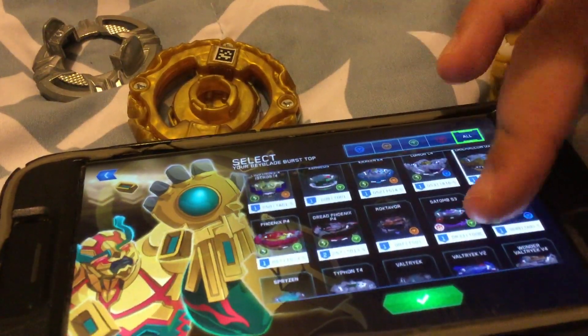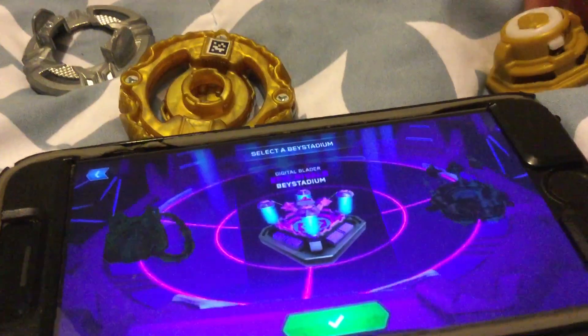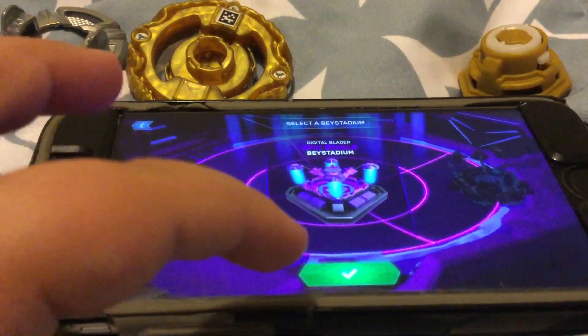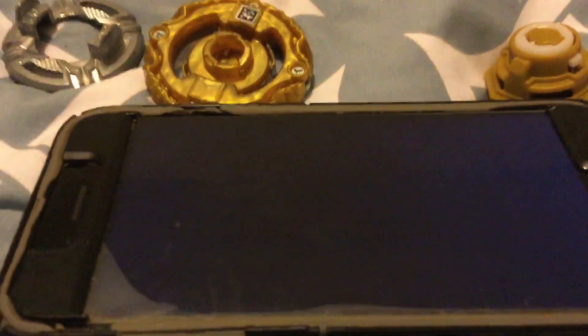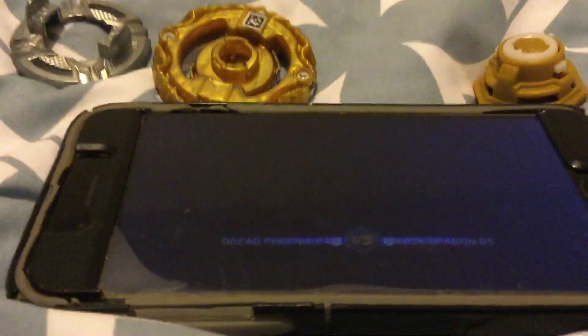That's just evil, that's evil. Yeah, I'll actually use this here. Let's just go, let's do it. Which base should I choose? Oh this is hard, they all look so good. Turn to my strongest. That's super easy — Dread Phoenix! Wow, wow, gee. You got a fun reward: Rock Dragon D5.